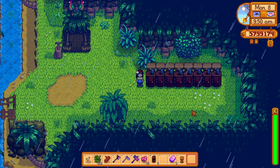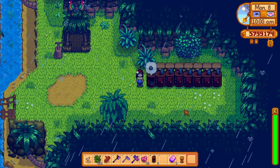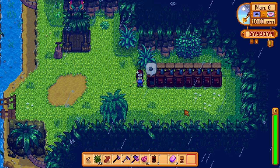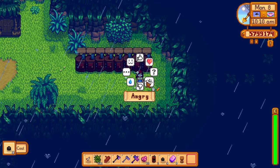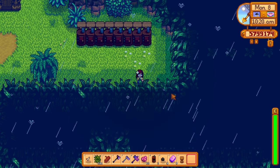Lastly, you can craft a hopper with 1 radioactive bar, 1 hardwood, and 1 iridium bar. But I would skip the hopper because it's not really worth the resources. You can craft a couple if you want, but the hopper is just not for me, and the recipe costs 50 Qi gems, which is quite expensive.